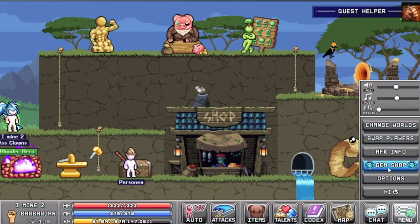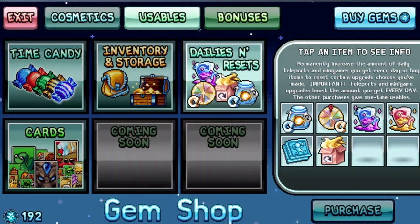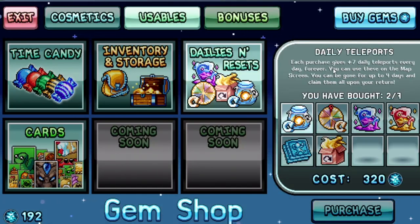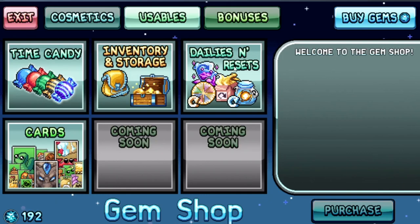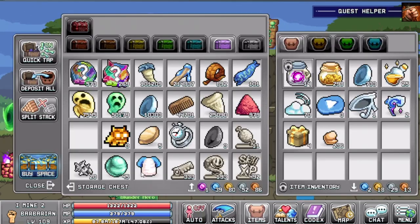Number nine: if you have some spare gems or money, make sure to buy the daily teleports — these will refill every day for every upgrade that you buy. I have bought two so far, so I get 14 extra teleports per day. I also bought the mini games upgrade, which gives me four additional mini games per day, meaning extra XP, which is also great.